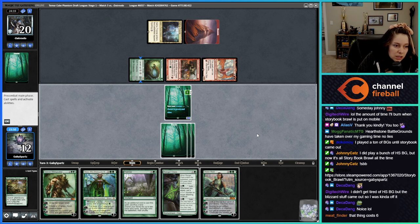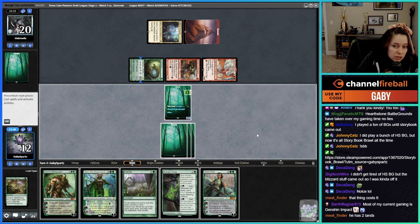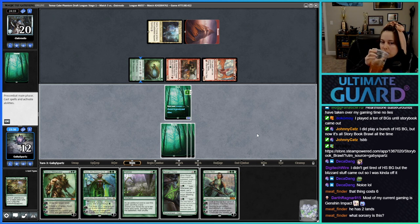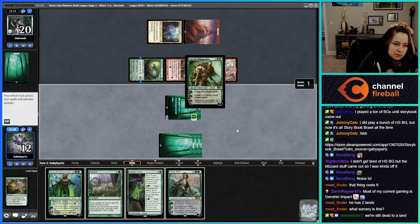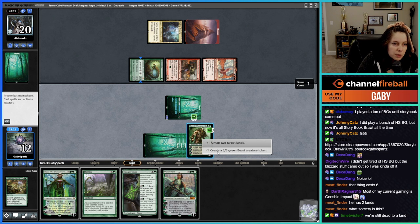That's four, and I can use Garruk to untap two lands and play Ranger Class. That thing cost six — they have two lands. They used the Orcish Lumberjack, sac the Forest to generate a bunch of mana. I guess we can hope not to die to land. Maybe it's better to just make a Beast.